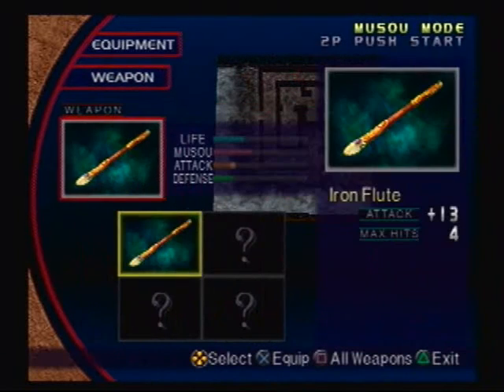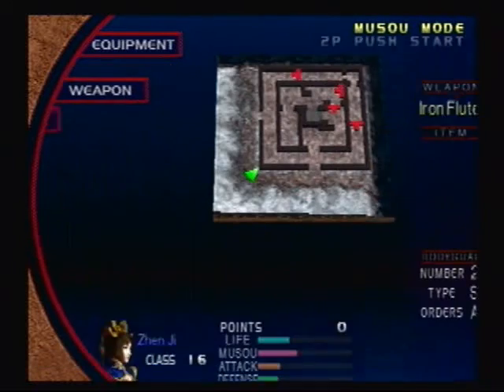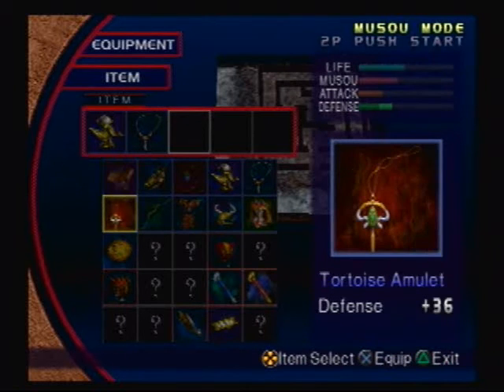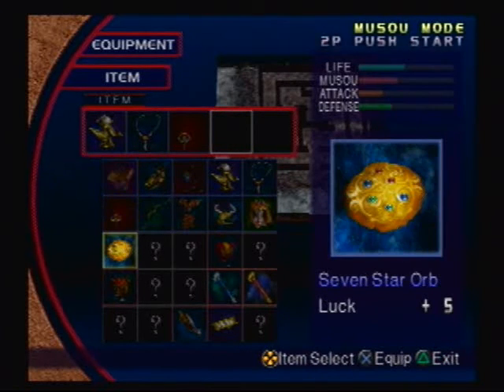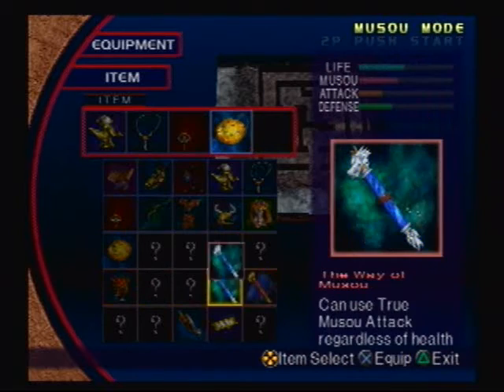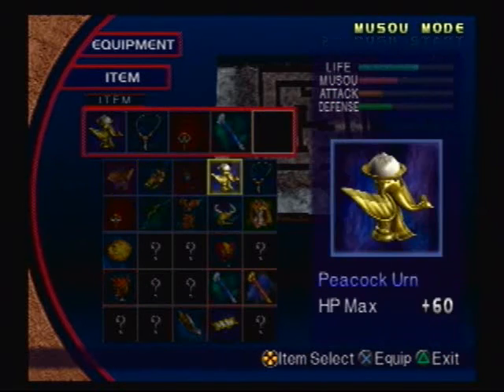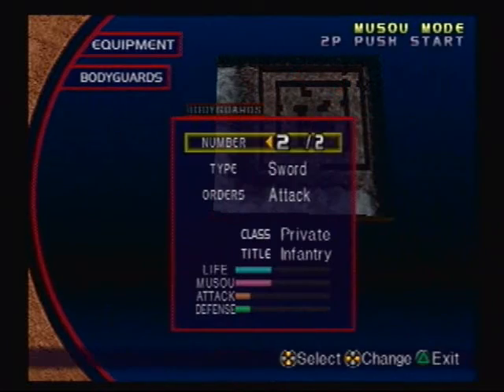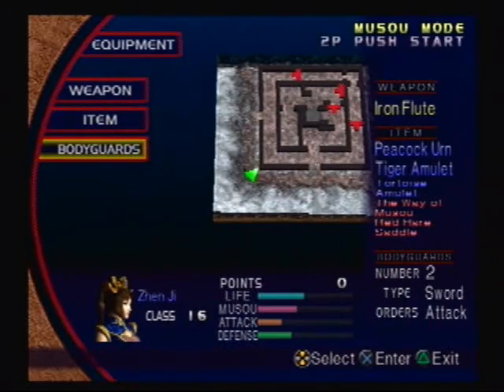So anyways, we only have like an Iron Flute, which is not bad, but we could do with a better weapon real soon. For the items, we might as well stick with our status quo — the Tiger Amulet, the Peacock Earn, the Tortoise Amulet. Starting off we can go with the 7-Star Warp, and I almost forgot — I need the Wayamusu and the Red Hair. I would have gone without those items, and that would not have been fun. We'll stick with a sword for now.